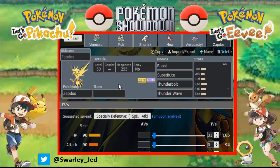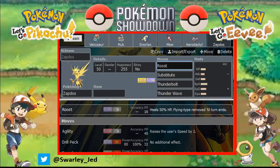Then we have Zapdos with Roost, Substitute, Thunderbolt, and Thunder Wave - with a Calm nature. Thunder Wave is to paralyze faster threats like Mega Alakazam, Mega Gengar, Mega Aerodactyl, and regular Alakazam, Aerodactyl, and Gengar. Thunderbolt for damage against Melmetal. Substitute in case my opponent wants to switch to Starter Eevee, so Starter Eevee cannot Toxic Seed us. And Roost to recover health.